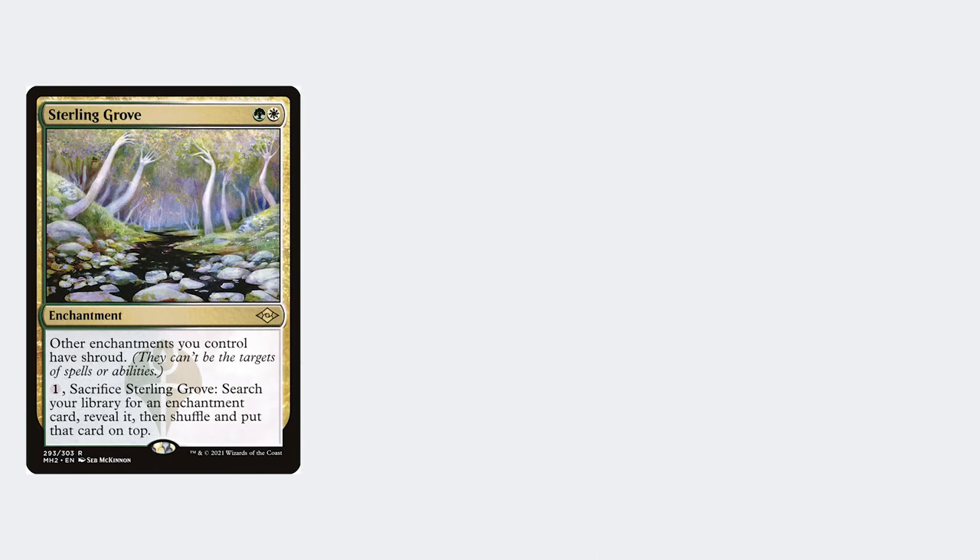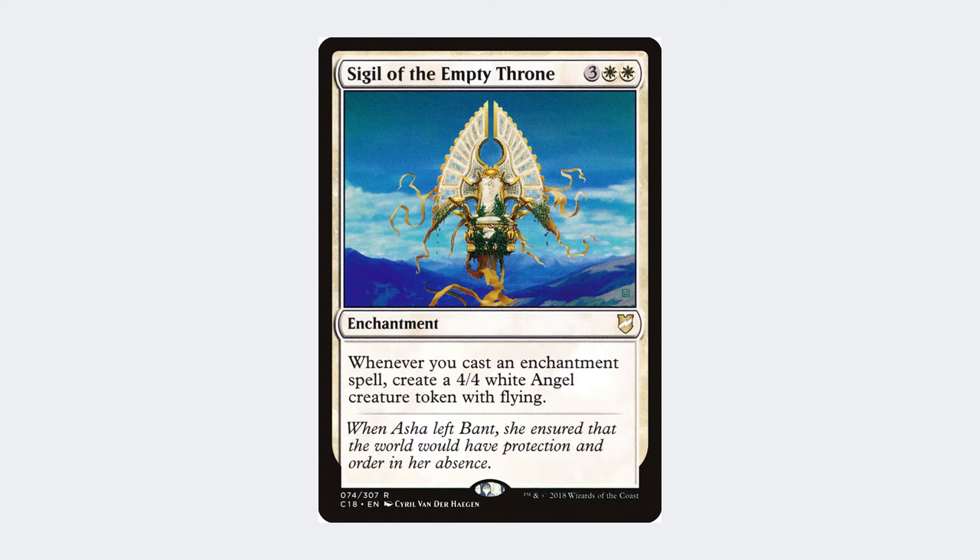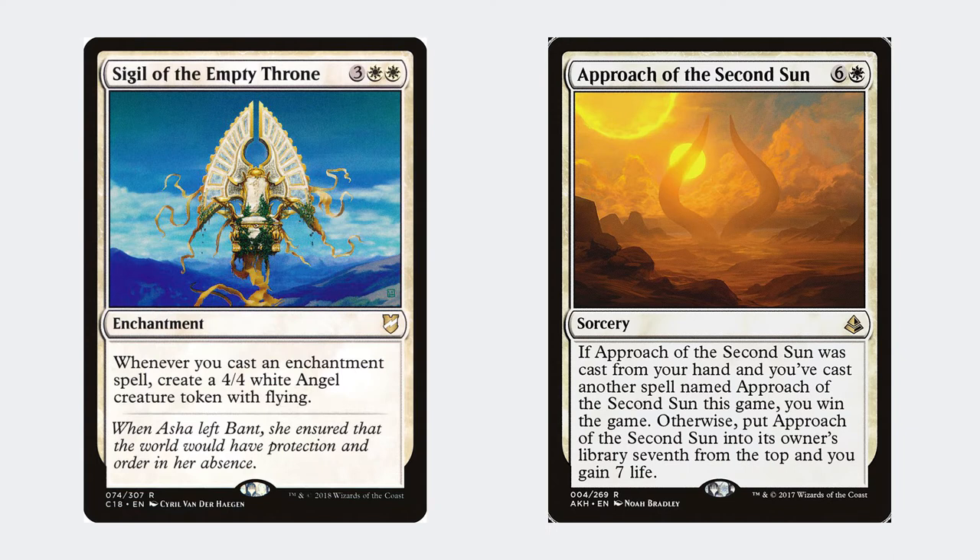It also tutors for other niche cards dependent on matchup, for example Ley Line of Sanctity and Rest in Peace. It can also help you find Sigil of the Empty Throne, which is a main win condition in the deck, alongside Approach of the Second Sun, both of which close out games quickly when you need to.